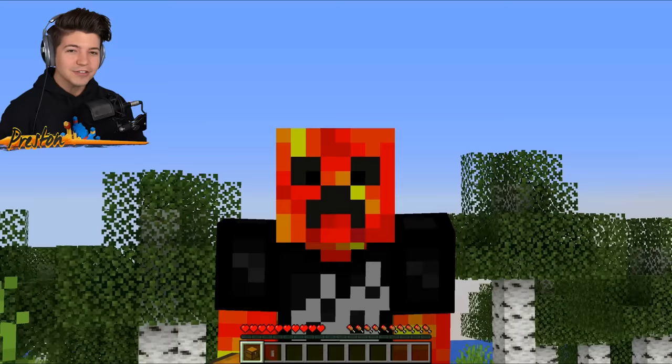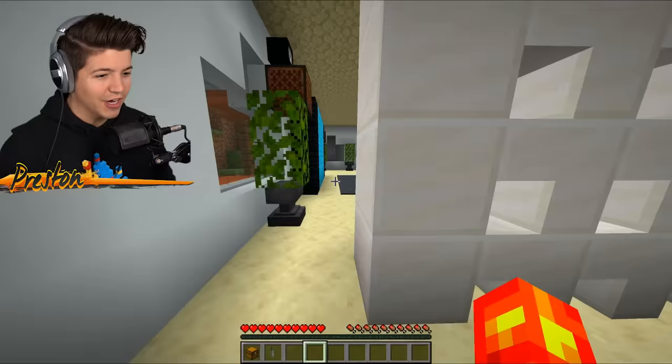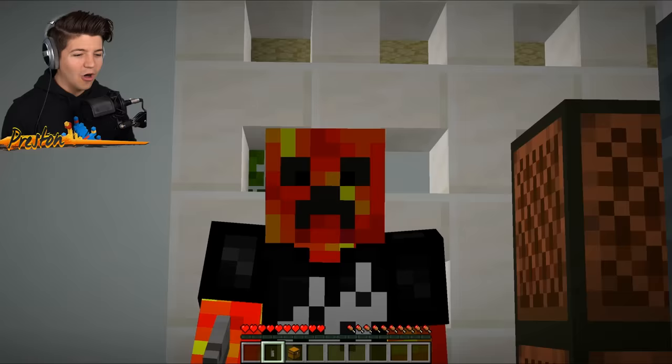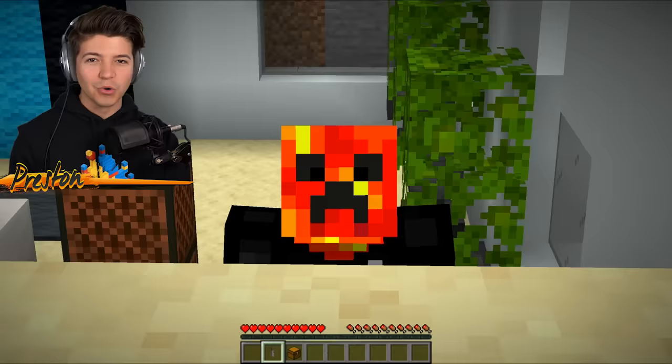The first way we're going to be stealing my little brother's diamonds is with none other than a homing chest. I'm going to be replacing this chest in my little brother's kitchen. So now we're going to put the homing chest down, and once he puts anything in this chest, all we have to do is right-click the homing activator, and literally all the diamonds will go into our inventory. It's crazy.